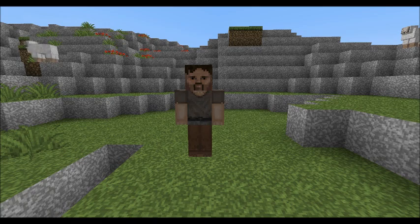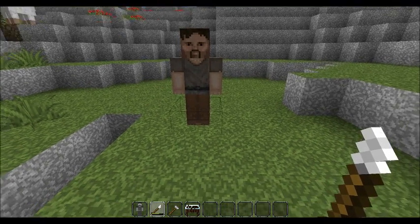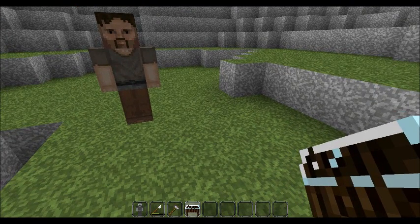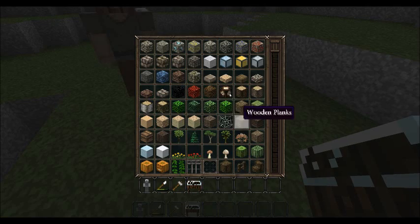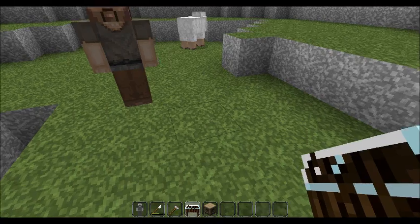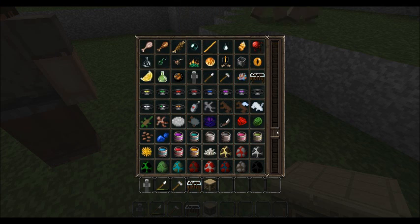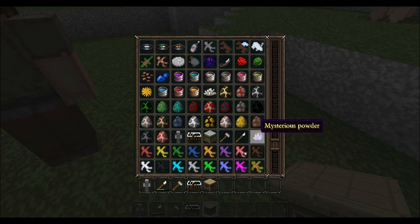I can also show you the crafting recipes today. First off, the new block it adds is this block. I'm going to start with the crafting recipes, so let's go to a crafting table. I finally found out what the mysterious powder does — that's what allows you to craft all this stuff.